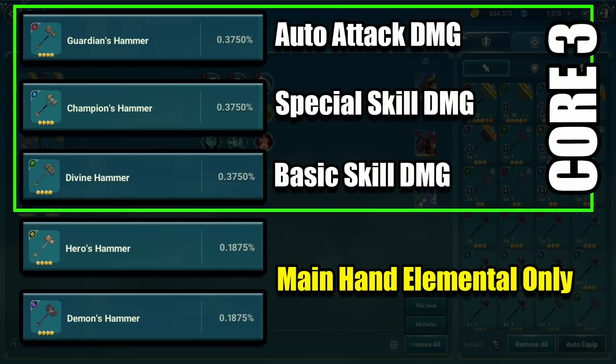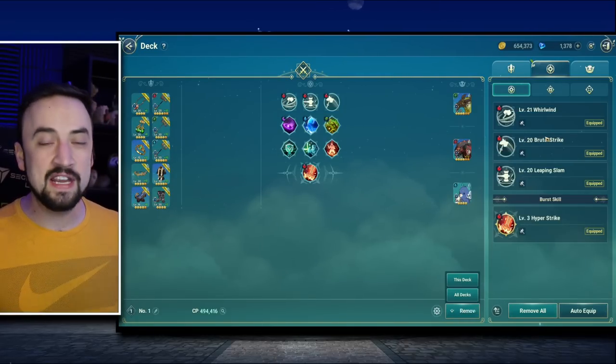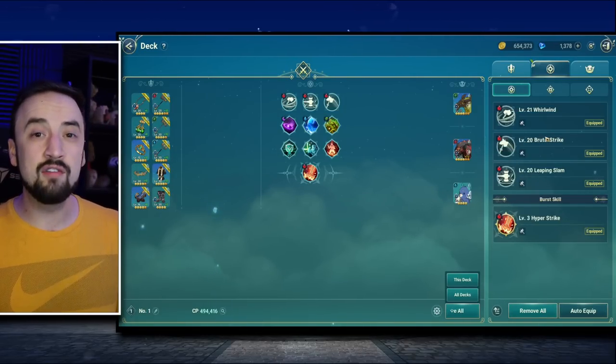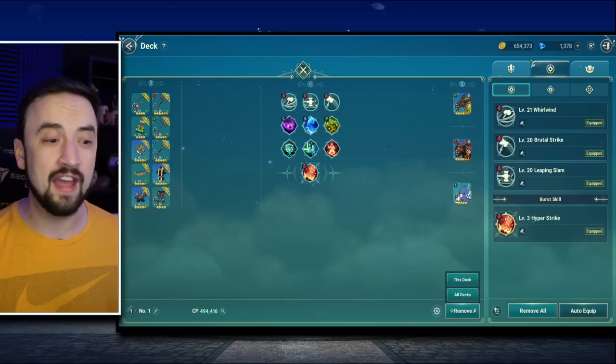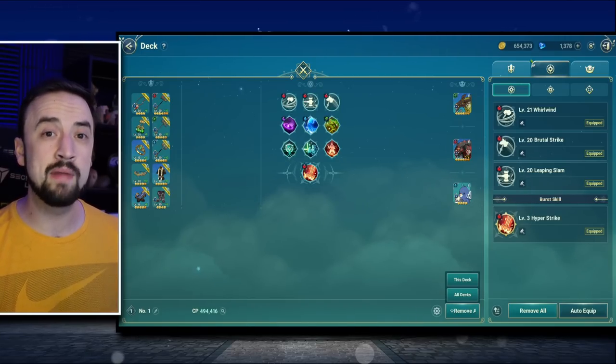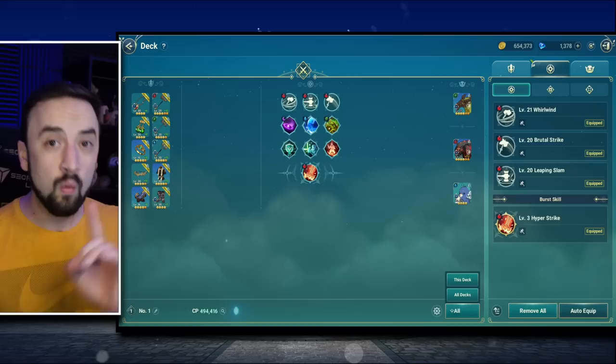You will eventually collect these core three weapons over time, and these are what you want to build around. The fire weapon boosts your auto attack damage, the water boosts your special skill damage, and the earth boosts your basic skill damage. Basic skills are the ones you start the game with — you have three and can't swap them out. A lot of classes, destroyer included, get a ton of their DPS from basic skills. Therefore, the four-star earth element base hammer is very important to a destroyer.